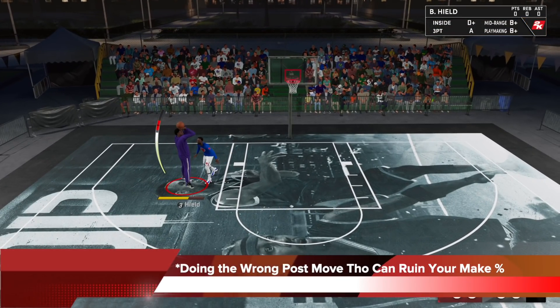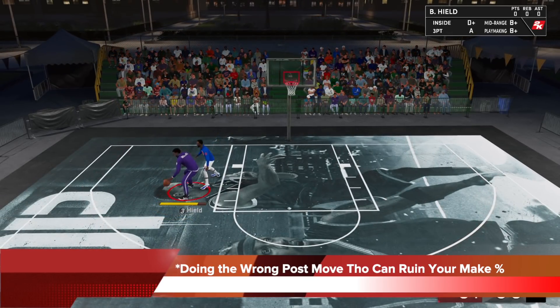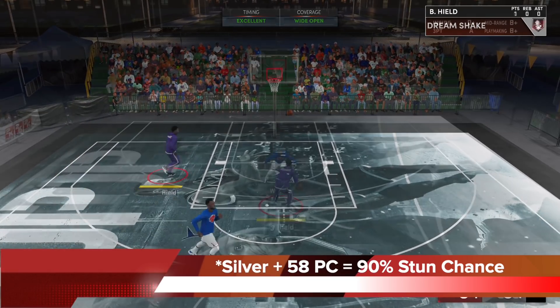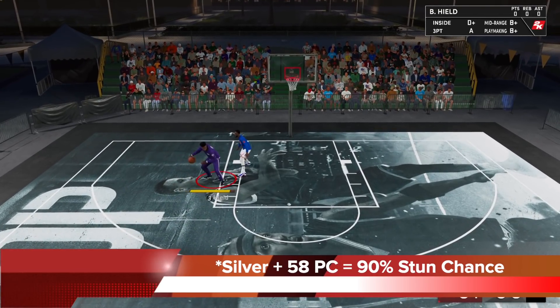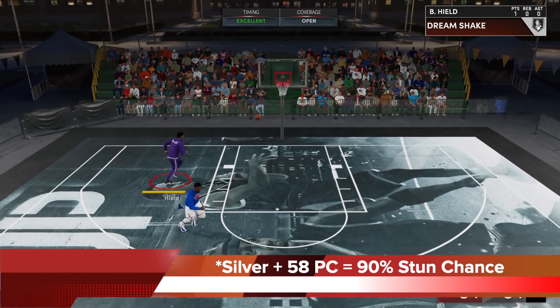Doing the wrong post move though can ruin your shot percentage, so this is very intricate. If you stun, you can only do a certain move depending on what animations you have to get the most out of it. At silver with 58 post control, the stun chance is at 90% — very high versus a weaker defender that has only 25 interior defense, so if you have that mismatch, silver is deadly.